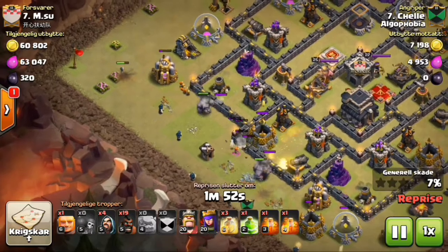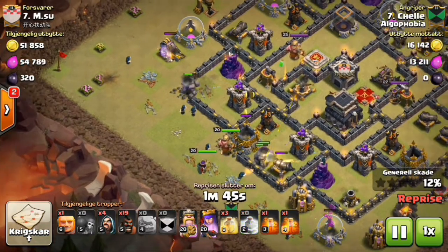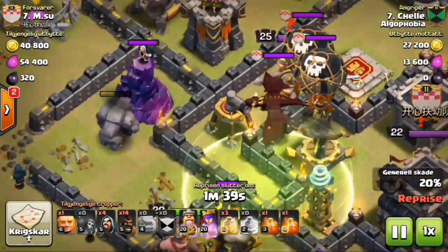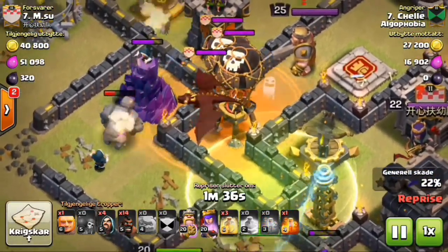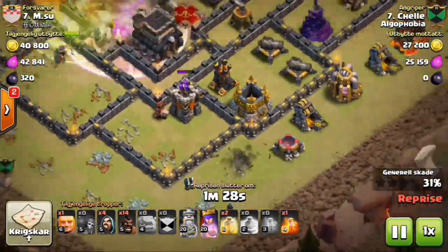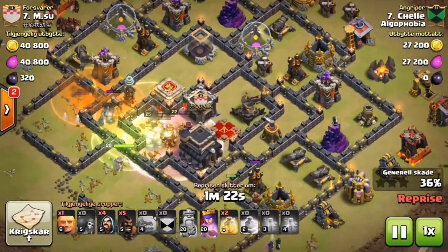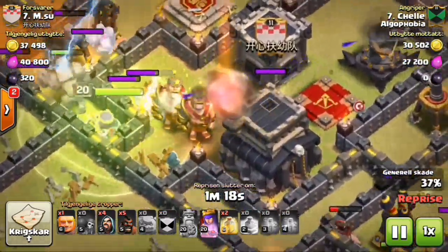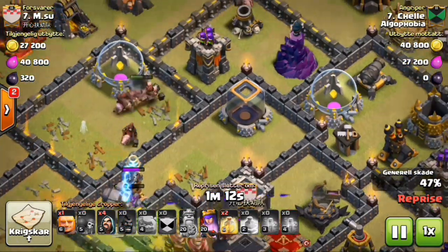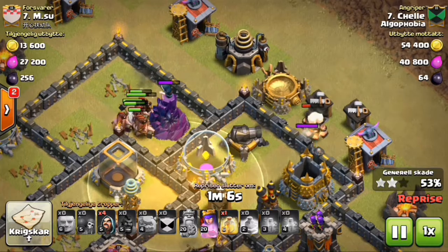Next we move to number seven — this is Chili attacking M.Su. She starts with golems and funneling rails — this is a standard GoHo. Actually, at TH9 we rarely see people using GoHo. With three golems it's a standard shattered GoHo. Checking down this base — high DPS clan castle over there, just a poison spell and a wizard right there.